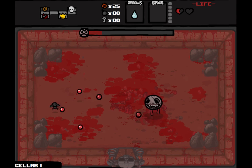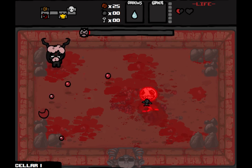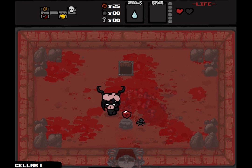And when Eve is down to her last sliver of health, she enters Whore of Babylon mode. We get a damage and speed boost, but you're on your last bit of health.